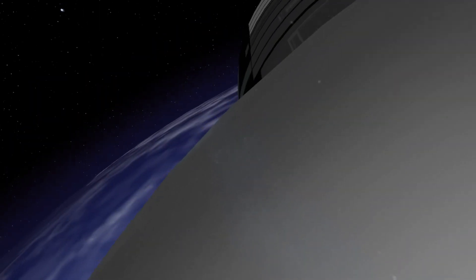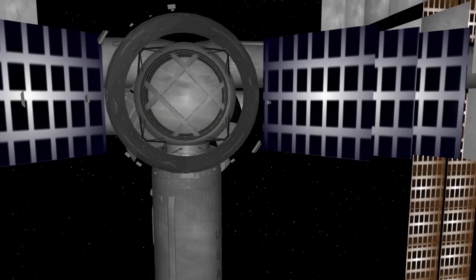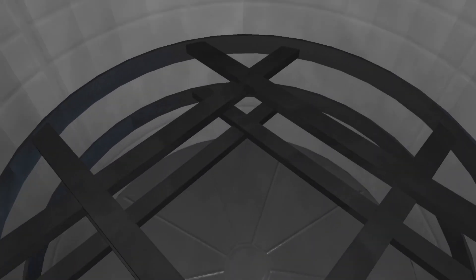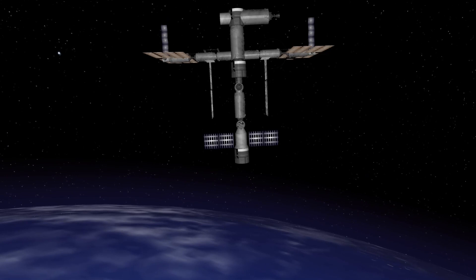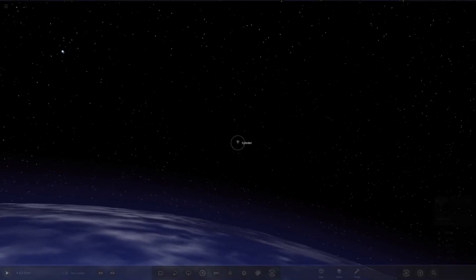Back inside the space station — look how cool that is. There's the Earth behind us again. If you look up you can see other modules. You could probably make a really cool scene with astronauts in here as well. We can head all the way down to the bottom and look down underneath from the space station — and then we fall out the bottom! Obviously the station is very small in comparison to the Earth.